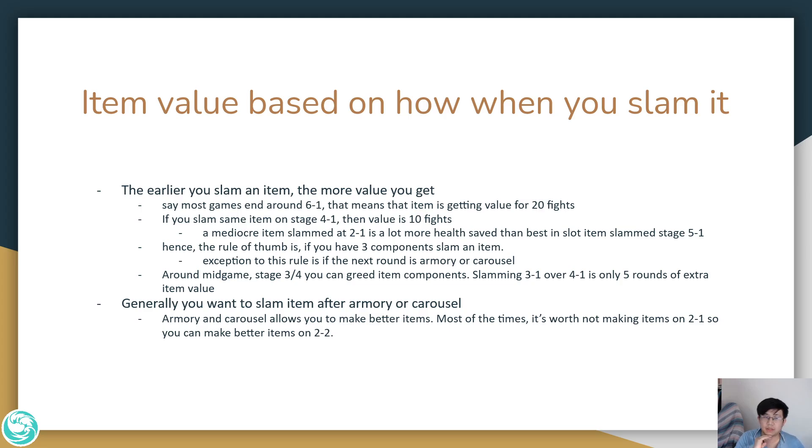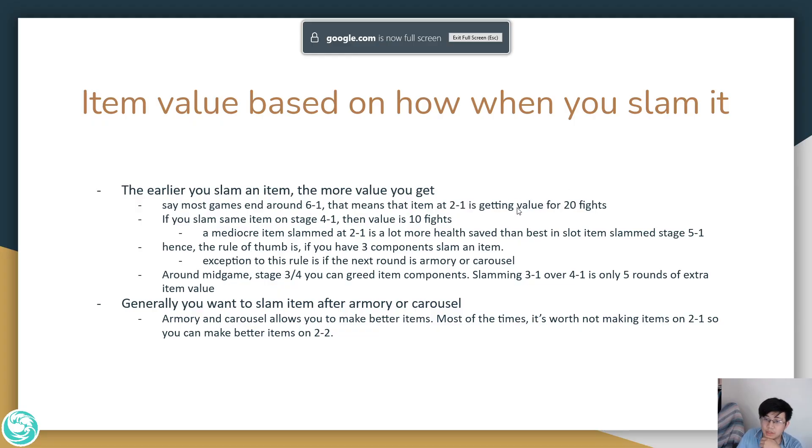The first advanced insight is that item value is based on when you slam it — the earlier you slam an item, the more value you get from it. Most games end around 6-1. If you slam an item at 2-1, you're getting value for almost 20 fights. If you slam an item at 4-1, you're getting value for about 10 fights. So a mediocre item slammed at 2-1 saves a lot more health than the best-in-slot slammed at 5-1, and probably more than best-in-slot slammed at 4-1. The earlier you make an item, the more value it is.